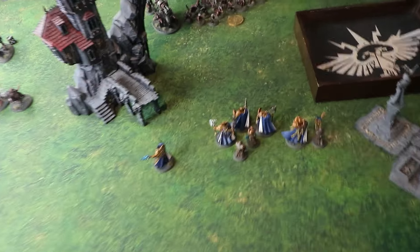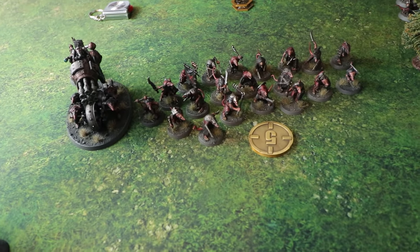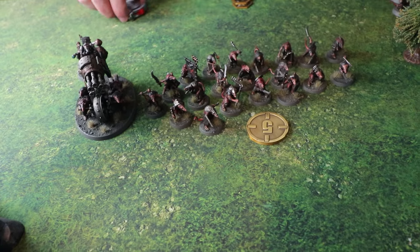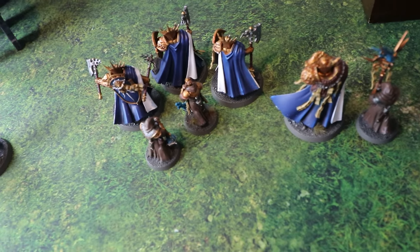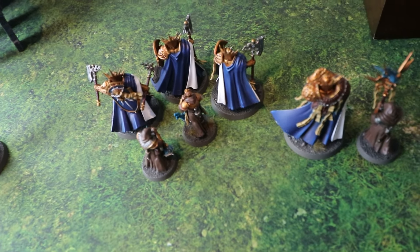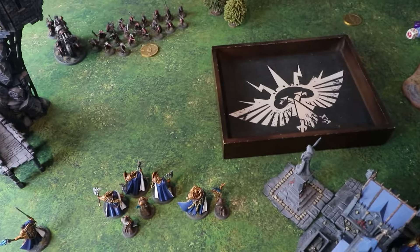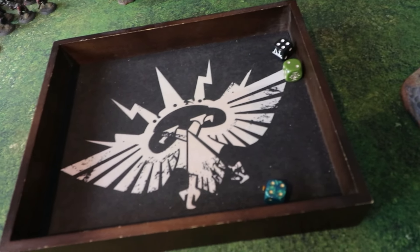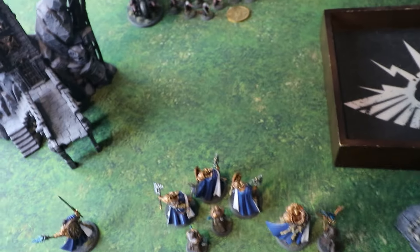Dave uses a new command ability called Covering Fire at the end of Matt's shooting phase, selecting his Warp Blaster to shoot the Reclusions — the stipulation being you must shoot the closest unit at minus one to hit. This crazy weapon gets 3d6 plus three shots. Dave rolls and gets thirteen shots, which is suitably Skaven. Normally hitting on fours, but minus one means fives — though sixes auto-wound.